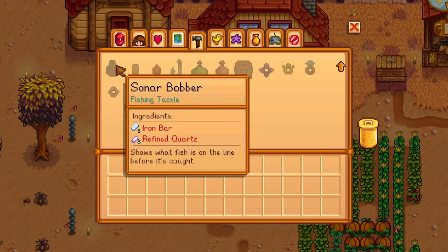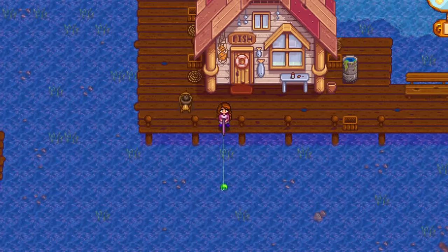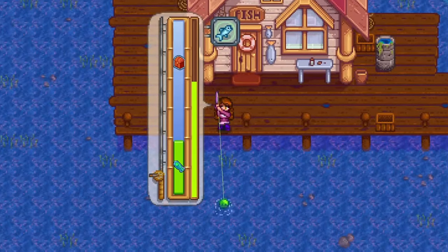You can now craft a new Sonar Bobber, craftable after Fishing Skill Level 6. You can also buy it at Willy's Shop for 500 gold. The Sonar Bobber will show you exactly what fish is hooked, giving you the chance to skip the current catch.